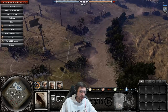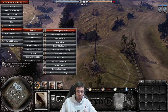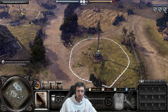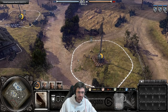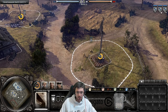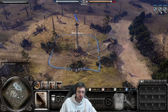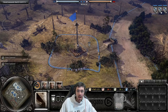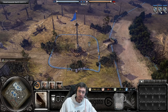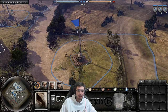To demonstrate: capturing a point requires keeping a squad inside the VP circle until it fills all the way around. Once captured, it turns your color with a blue outline, appearing on the minimap and tactical map. You can see the opponent's VP count slowly ticking down — when that reaches zero, you win.